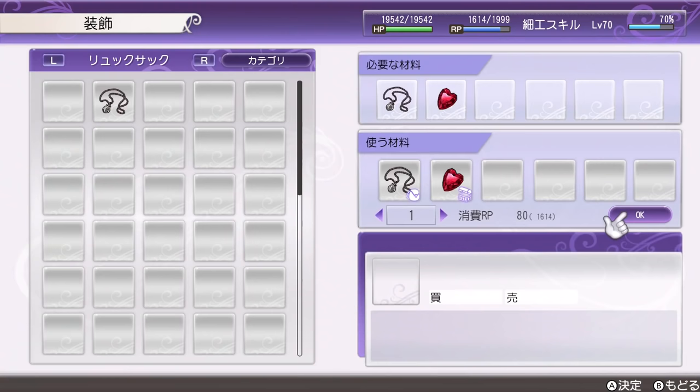The other item you need is the tricky one: the love crystal. There are two ways to get it. You can get it from the pixies, which appear in the dungeon called Eternal Darkness — the name might be slightly different in the final English translation. On the second floor you'll see these red fairies, the pixies, and they have a slim chance of dropping love crystals.